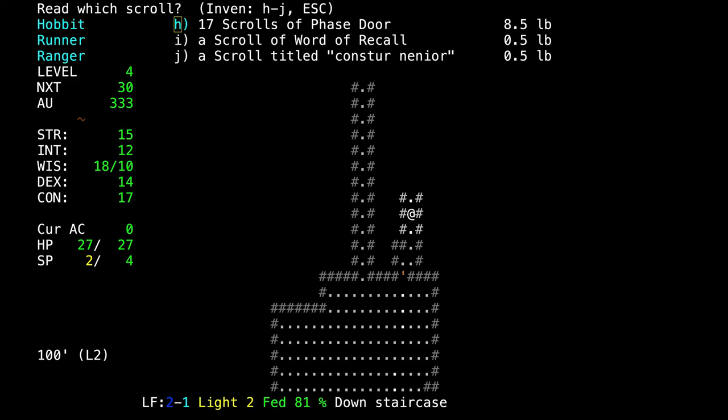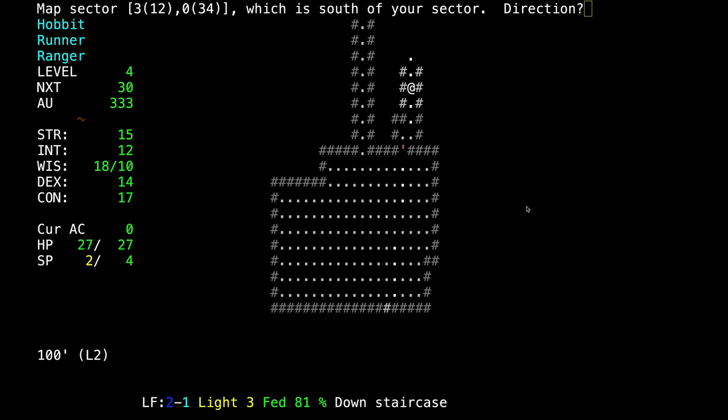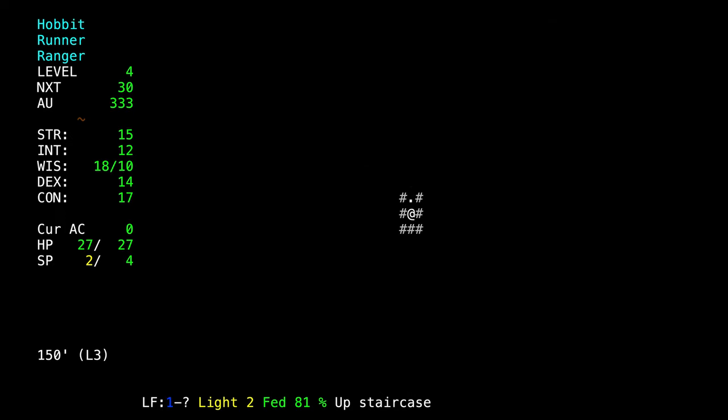Now that we're on the stairs, we're going to read the scroll. If this scroll summons something scary or is some bad scroll, we can just take the stairs and be safe from whatever it is. It is a scroll of light — it basically lights a room. Now we know that scroll. We're getting some character levels and we're safe to go down further.